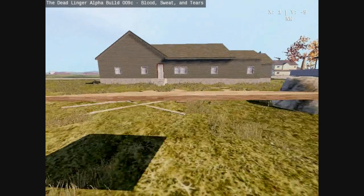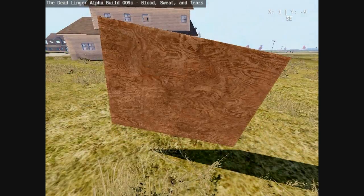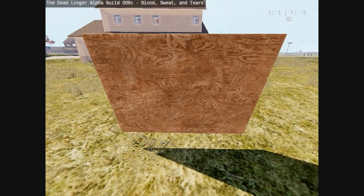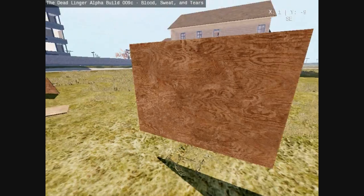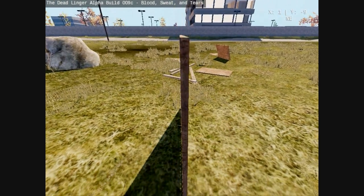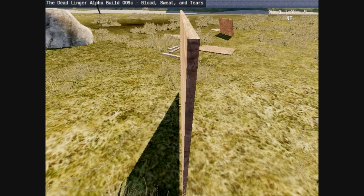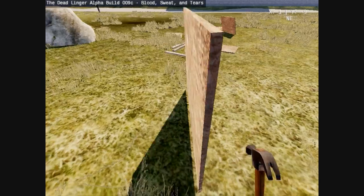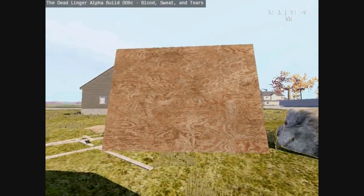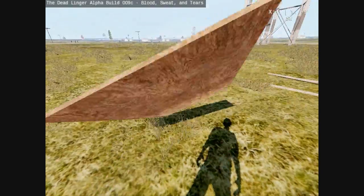Alright, now we're actually going to get into the building part. You can just eye it if you're that type of person. I take a lot of patience when building — that's what I've learned. You need to look at it from both sides and make sure it's straight. You can pretty much only place it when the hammer is out. You have to attach it to something, pretty much, unless you're using stakes.